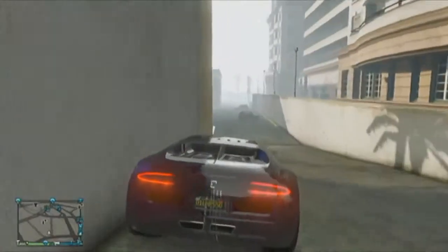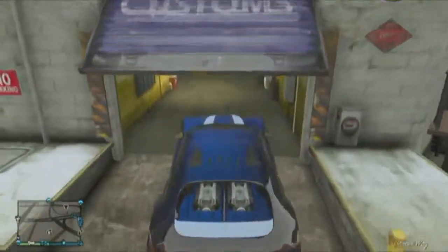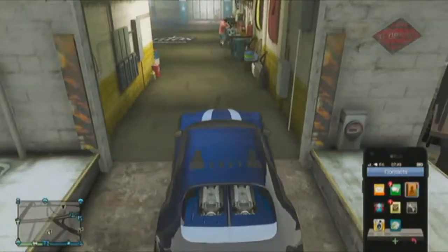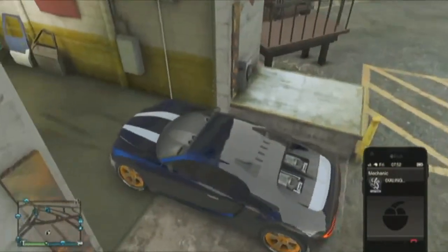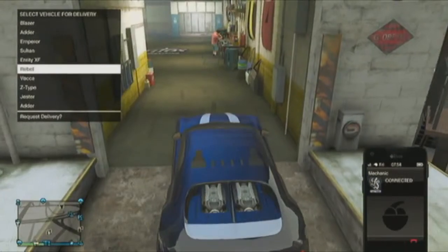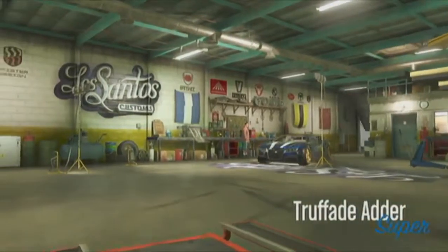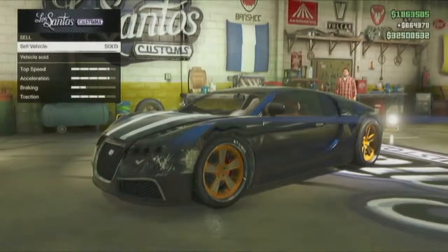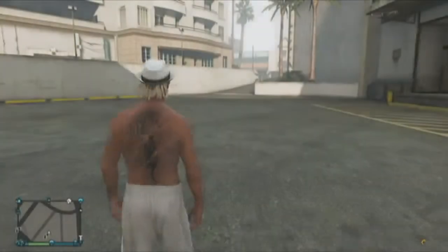Once you're near Los Santos Customs, put your two front wheels into the Los Santos Customs entrance like this. Then go to contacts and call your mechanic. You'll see the Caron Rebel — hover over it and hit A to request it, and right after you hit A, hold the right trigger to drive in. As soon as you do that, you'll be in a cutscene, and once you're in the cutscene you can easily sell your vehicle.